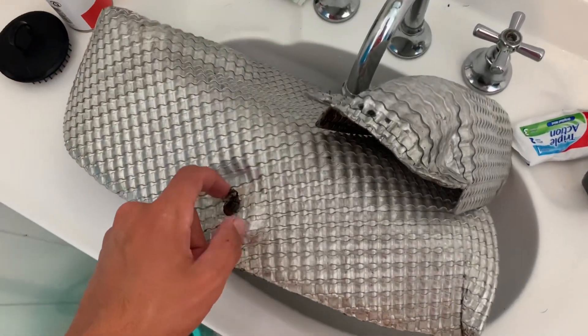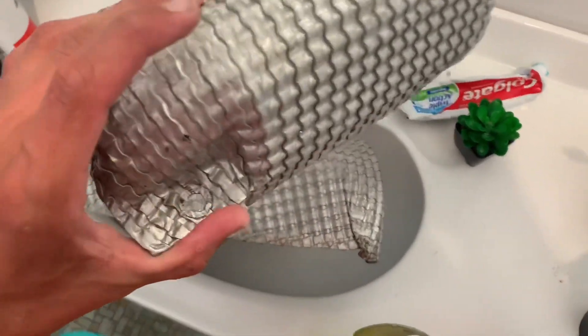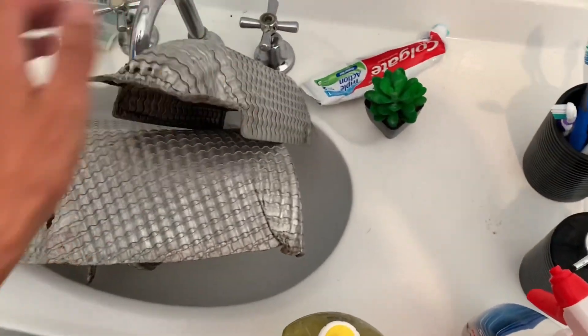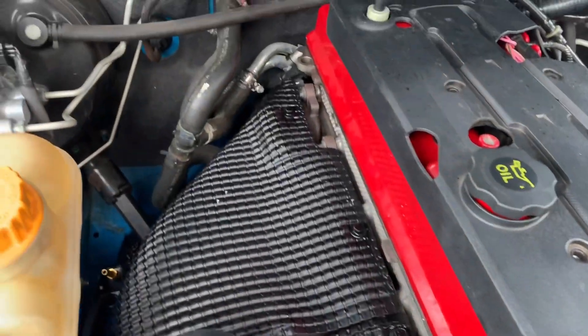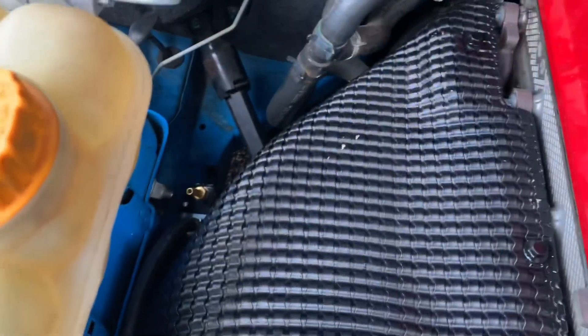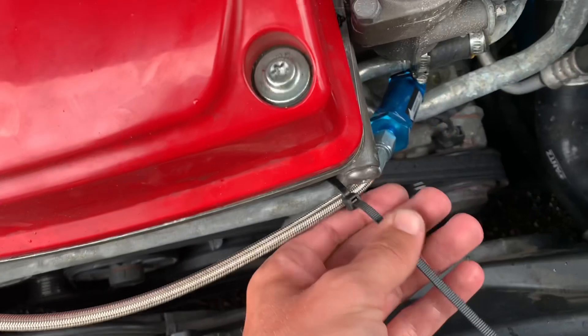Now that these are relatively clean I'm going to blow dry them to get all the water out. Alright, so the heat shield is on now and the engine bay is looking way better. Got the screamer just hiding down there, a new oil feed line, and I've got a cable tie on at the moment.